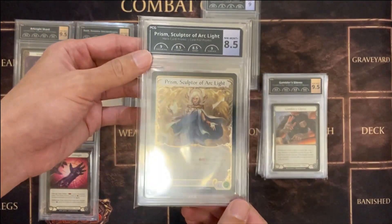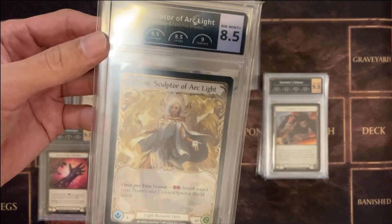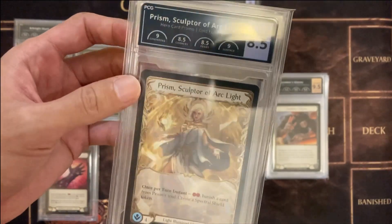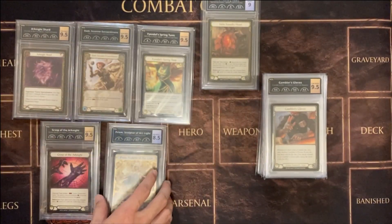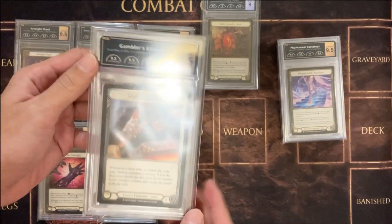And a 8.5 Prism. Grades not good, but that's actually what happens to all the Prisms that are Coal Foil. The grades tend to be bad.